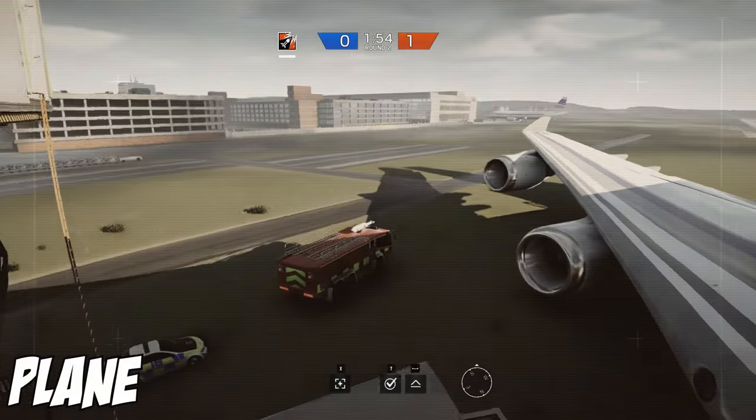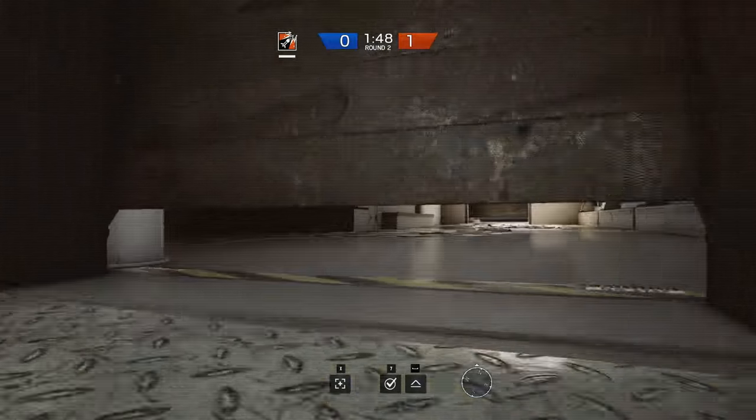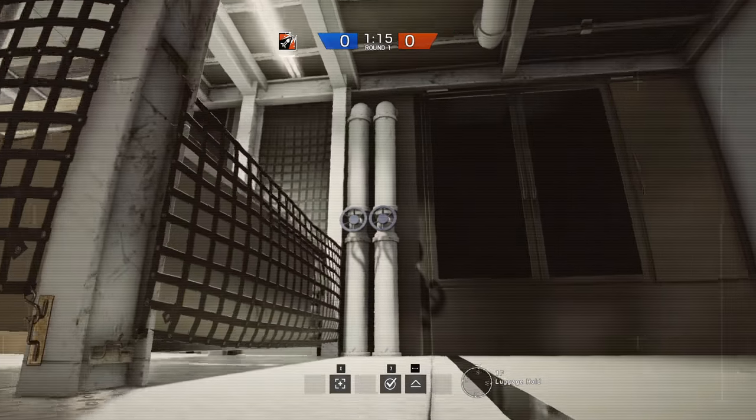Now we're looking at the map plane, specifically when the objective is in the luggage hold. The common place for drones in this objective location is in the storage boxes, and although that's a great place, at the higher levels when they really focus on destroying all the drones, they almost always check there and get destroyed.